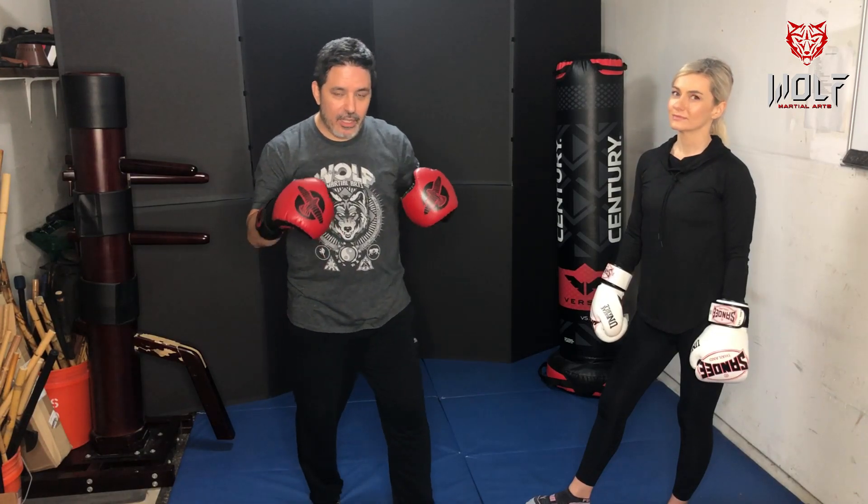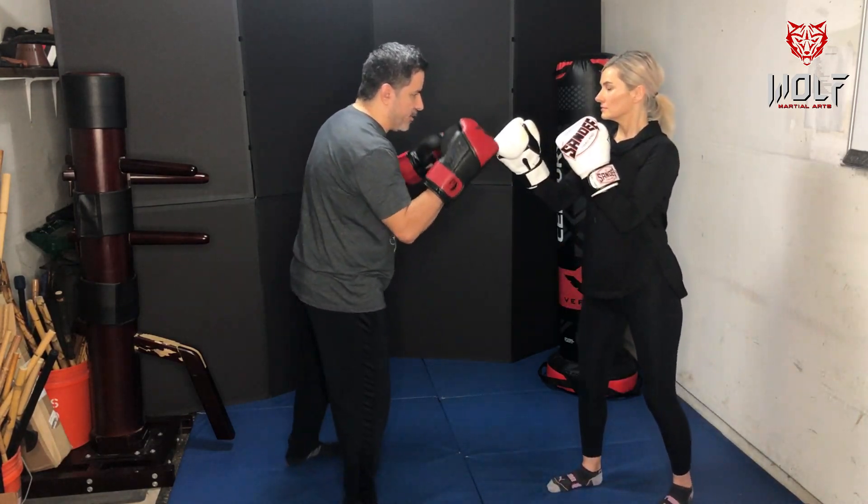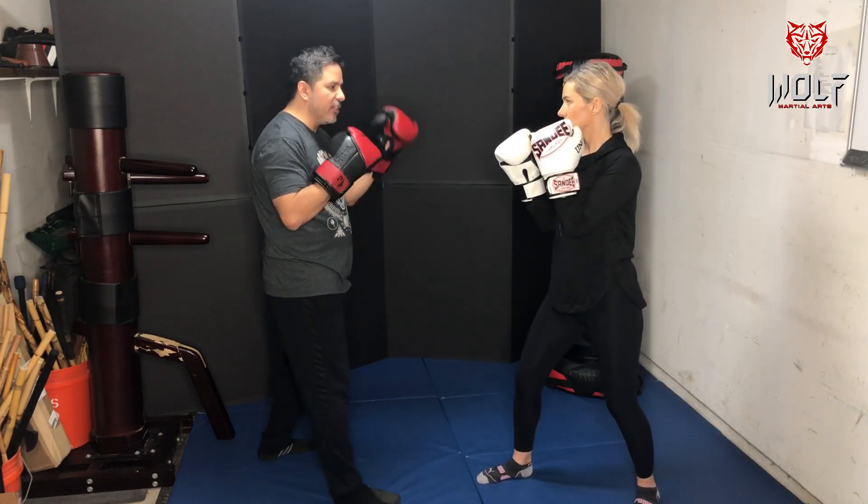Now we're going to talk about the partner drills for the manipulations, the third level of defense. We went through covers, we went through evasions, and now we're into manipulations. When she throws her jab, I have my parry just like that.